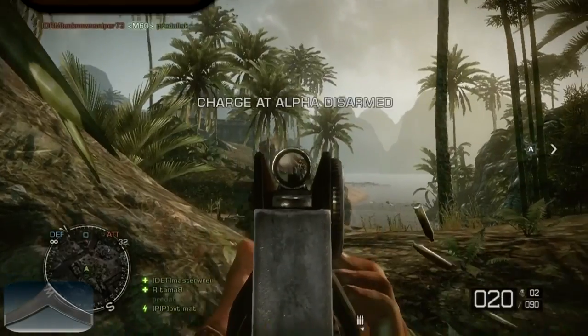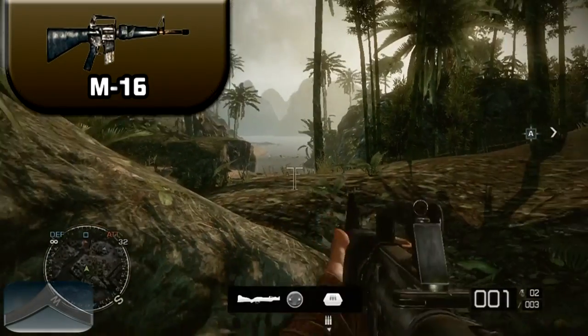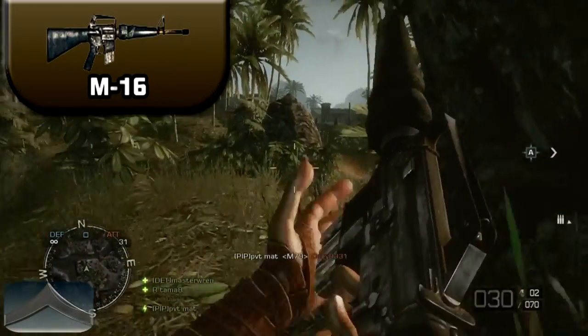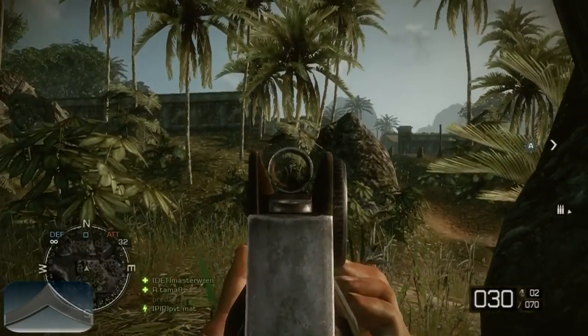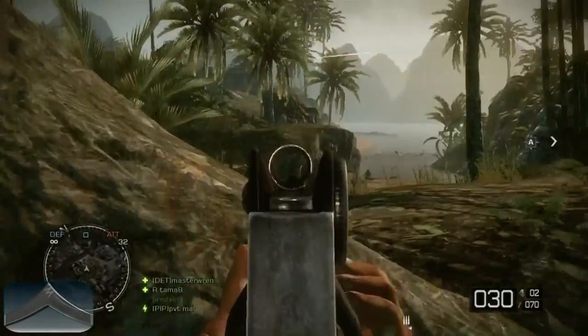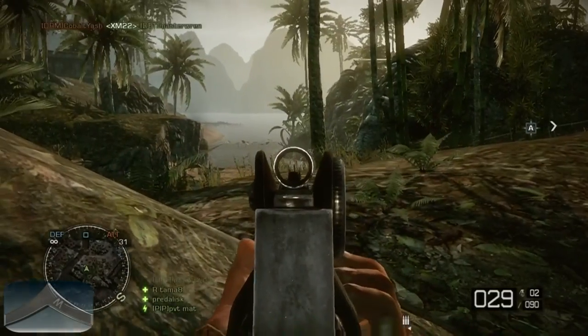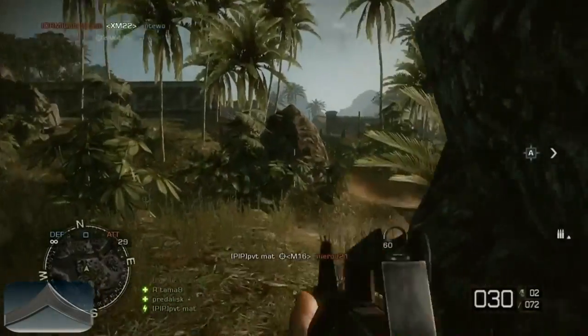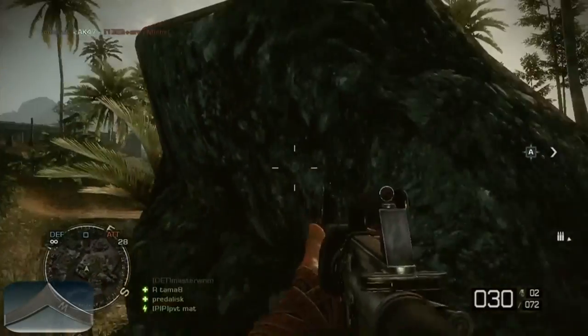Moving on to the M16, which has a maximum damage of 18 and a minimum damage of 13. This gun will spit out 800 rounds per minute and has a 1.98 second reload time. Just like the AK, the M16 has a maximum clip size of 30. The M16 is my second weapon of choice when playing the Assault Kit due to its high rate of fire and consistent recoil.